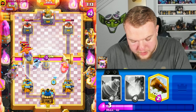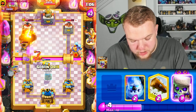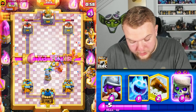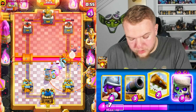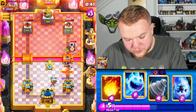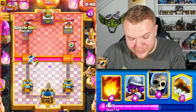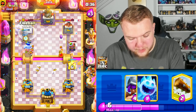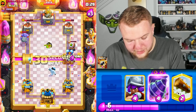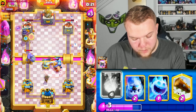Cannon up high, Ice Spirit to distract. Fireball hitting the tower — we need the damage. Goblin Drill again, knowing he has Lightning so I need to be careful. He's probably going to Lightning soon — but he doesn't. Good, the Drill buys us more time against the Electro Giant. Musketeer off to the side, Log, Skeletons, Cannon to distract. The Phoenix can't lock onto the tower — good job staying alive, but this match is really really close. I'm placing the Cannon in the anti-Lightning spot — exactly, he goes Lightning, and I predicted it.